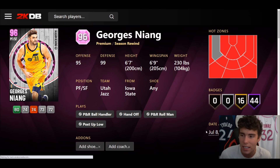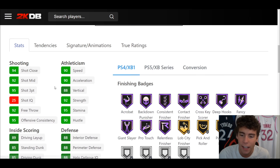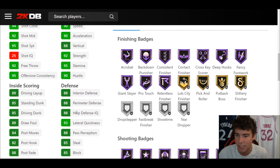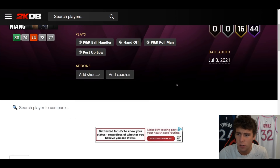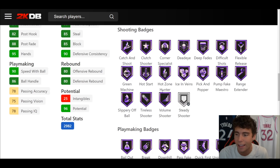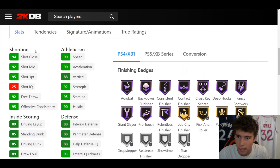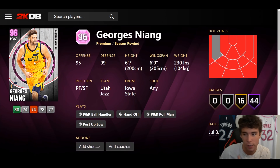Starting off with George Niang: 6'7", 69 wingspan, hot spots from everywhere, 44 out of fame badges, 16 on gold, 95 three-ball, 85 driving dunk, 90 speed with ball, 86 ball handle, 90 speed/acceleration, 93 lateral quickness. No Showtime on the card, which is kind of confusing considering it's a pink diamond. Shooting wise: perfect. Playmaking wise: pretty solid. Defensively: decent enough for George Niang.